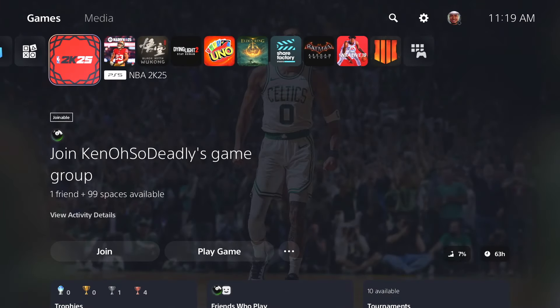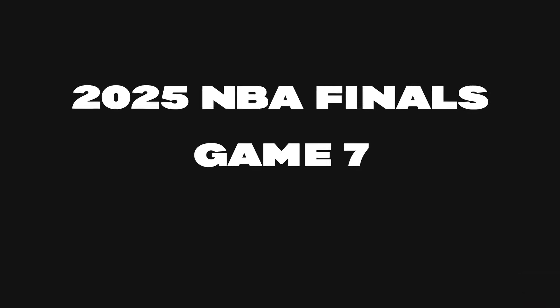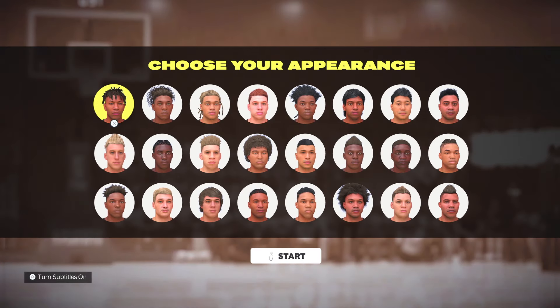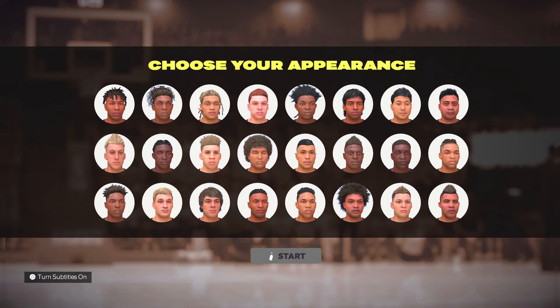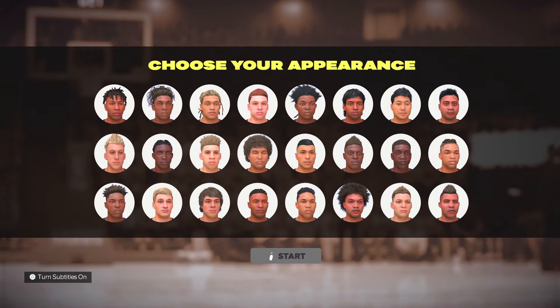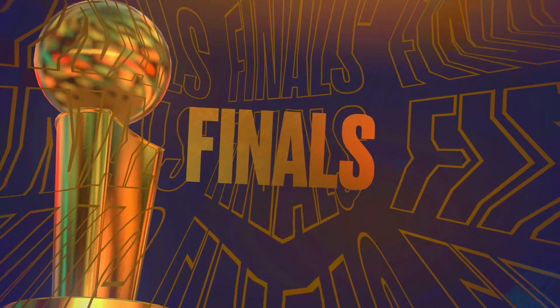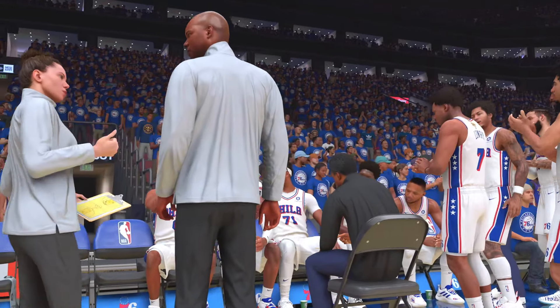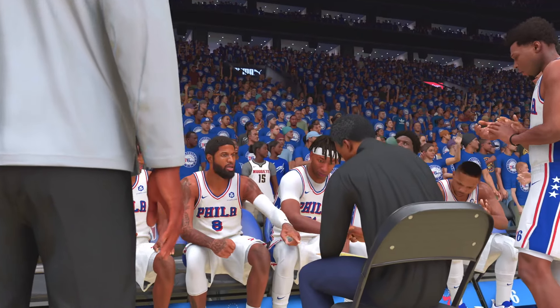Once you've uploaded, deleted, and turned off sync data, go ahead and start up 2K25. You'll want to select any difficulty — it doesn't matter — and just play through the first little opening scene. You can't skip it but it's only two minutes, so just hold the ball or do whatever. When it comes to choosing your appearance, just pick any face — it doesn't matter.